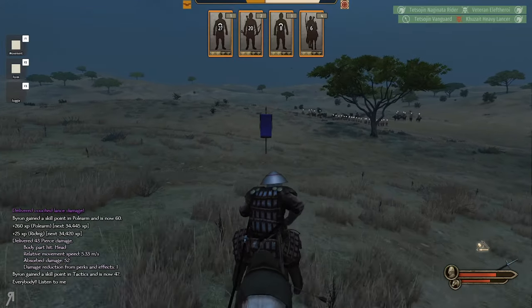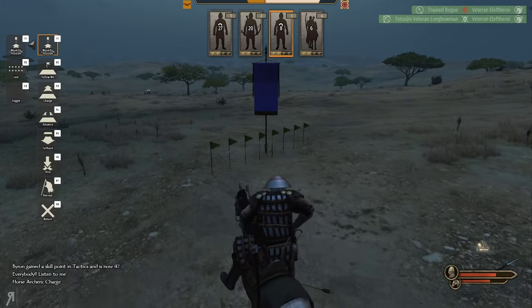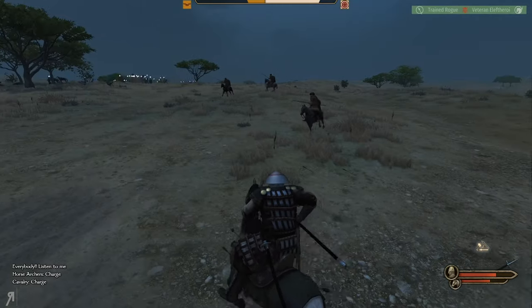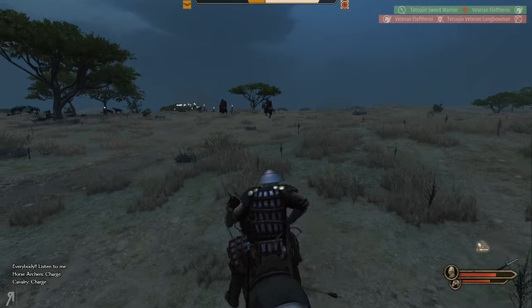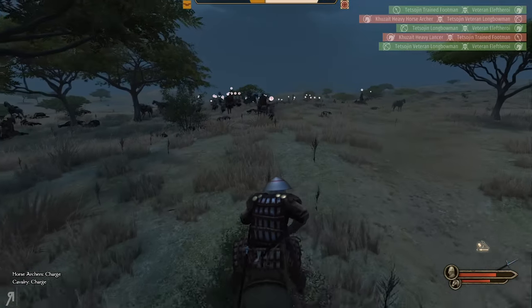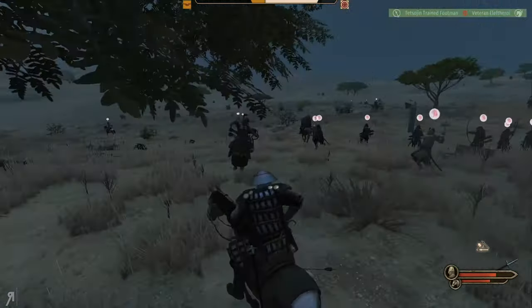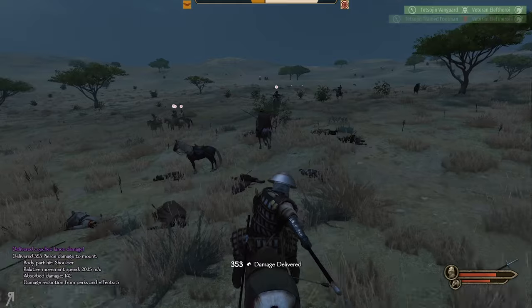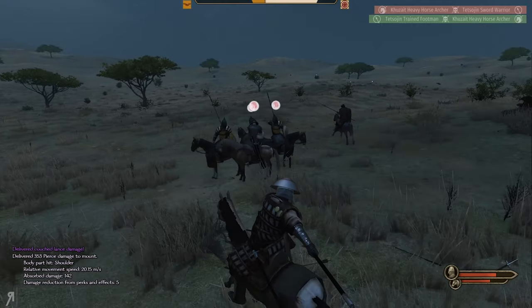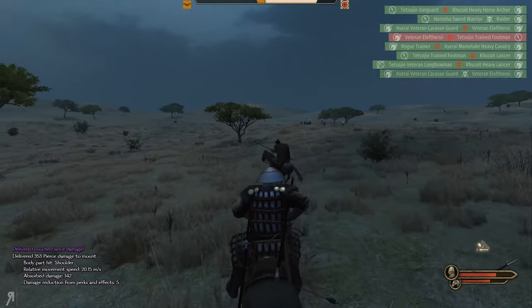That was an insta-kill if ever I saw one. A nice 43 damage and we pushed him off his mount thanks to our skill. Who are these people back here? Oh, that's the caravan — that's actually very amusing. We are more than happy to achieve this victory. This is going to give us so much experience. I killed the horse, which I didn't really want to do — I'd have preferred to take out the rider.